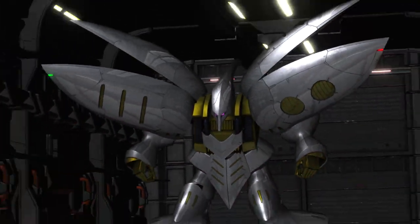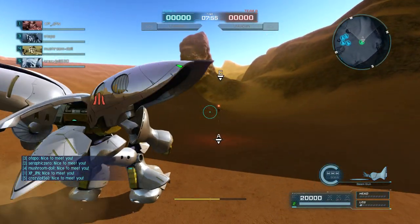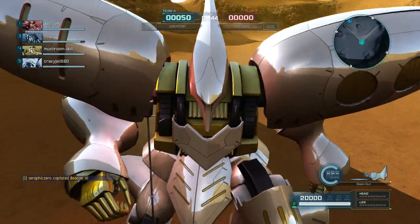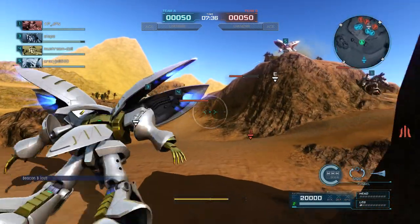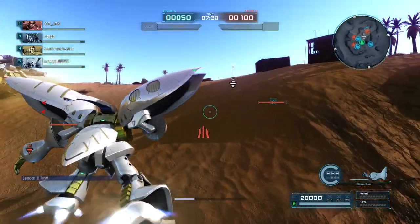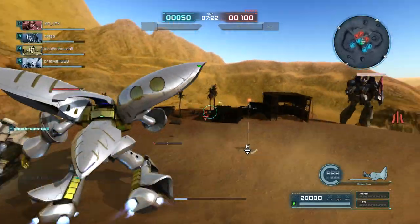We're playing a 650 ace match, and the interesting thing about this match is we're on the desert map. The thing about the Kubli is it's very good at mid to close range, mostly mid range. But the desert map basically allows for super long range battle, so that's what's gonna be challenging — the enemy team is gonna be fighting us from long range mostly, and a lot of the Kubli's weapons don't reach that far.